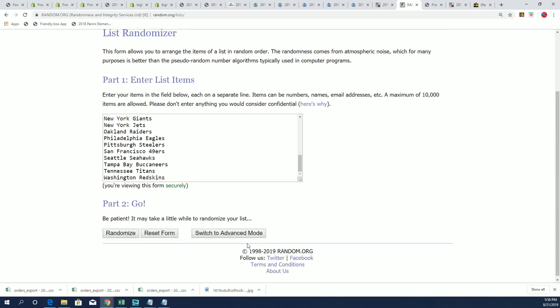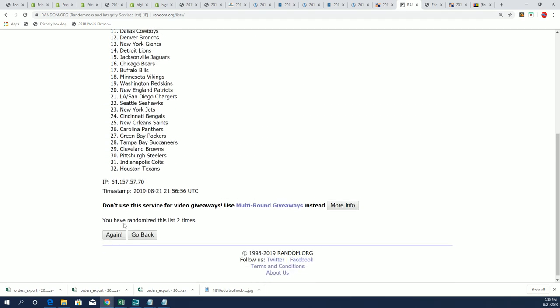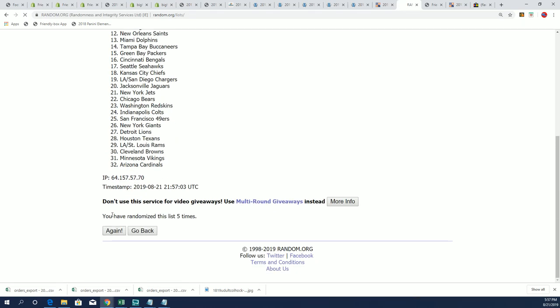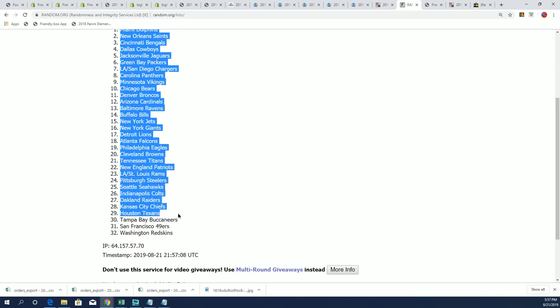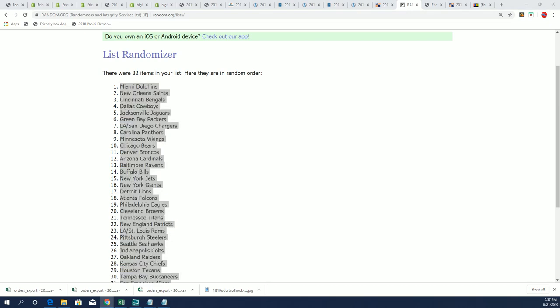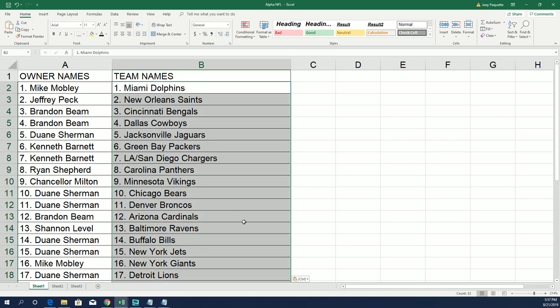The team random has started — seven times through for the teams. We'll stack the lists up side by side after both randoms are finished. This is the second one going through, this is the final one — lucky number seven! Now we have both lists randomized, and now you can see your team in the box break.